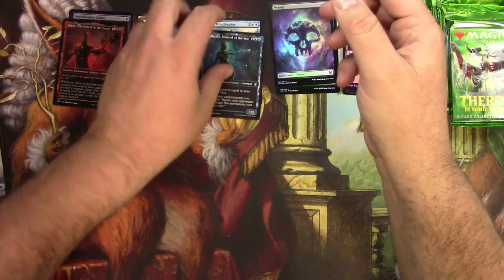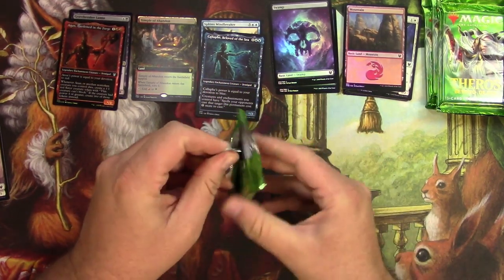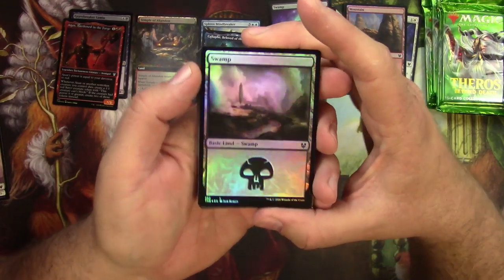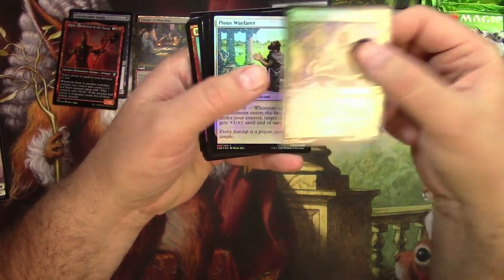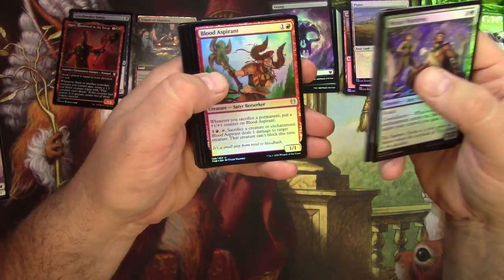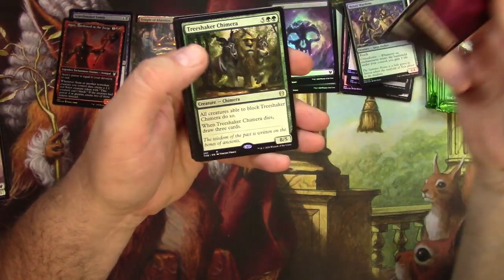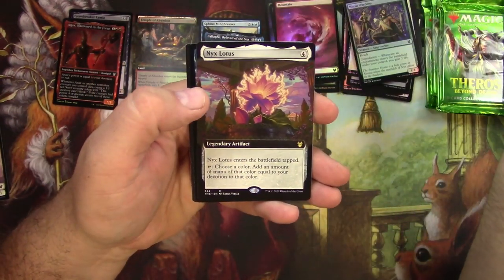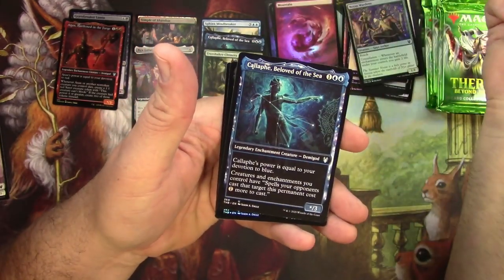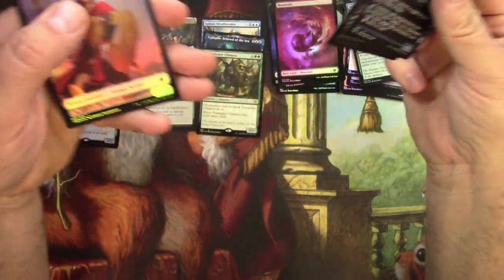Next up. Two in a row — basic land on the top, good-looking Swamp there. Got a War Leader, interesting. First time I've seen two basic lands in the pack. Got a foil Field of Ruin — that's good. Got a Tree-Shaker Chimera, extended art Nyx Lotus, Wavebreak Hippocamp for a foil rare, another Callaphe, and a Timarit in foil.